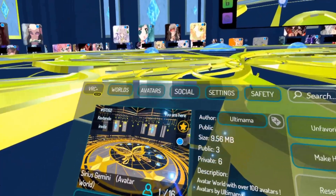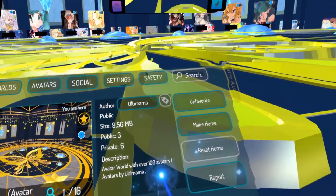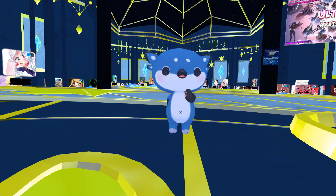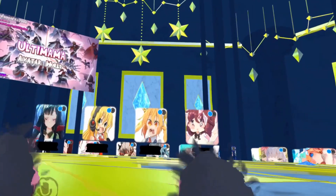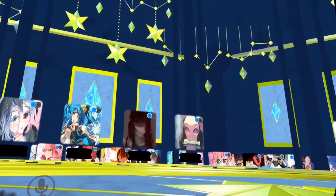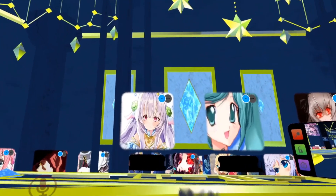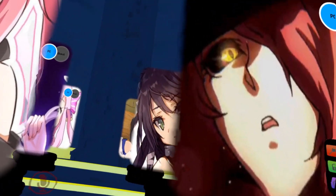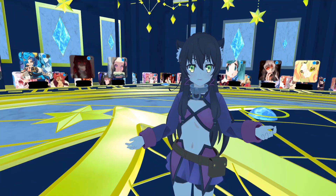The world we're in today is the PC world called the Sirius Gemini avatar world by Ultimama — an avatar world with over a hundred avatars, though a hundred's not actually as big a number as you think. Once you get into this world, you'll want to turn over here towards the Ultimama avatar world sign, go to section one, then over to section two, and then in between section two and section three — which has the Nezuko avatar — you're going to want to go right here, and behind whoever that character is is the Rem Galiu avatar.